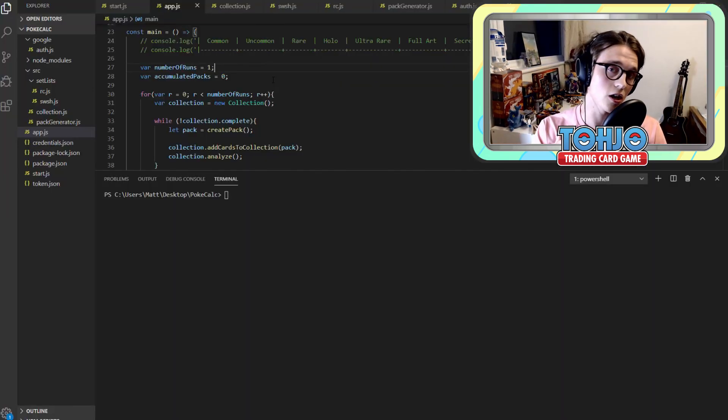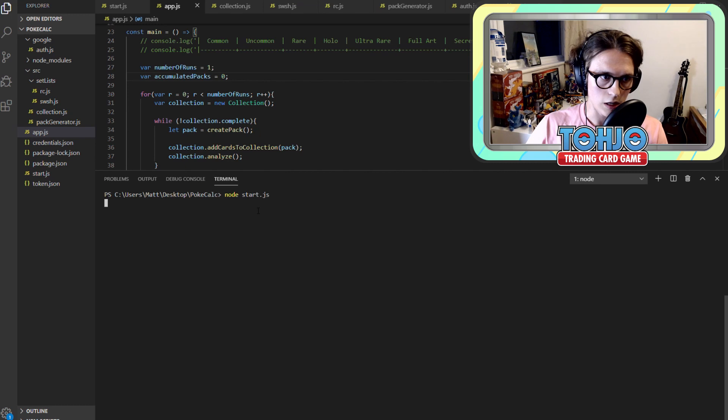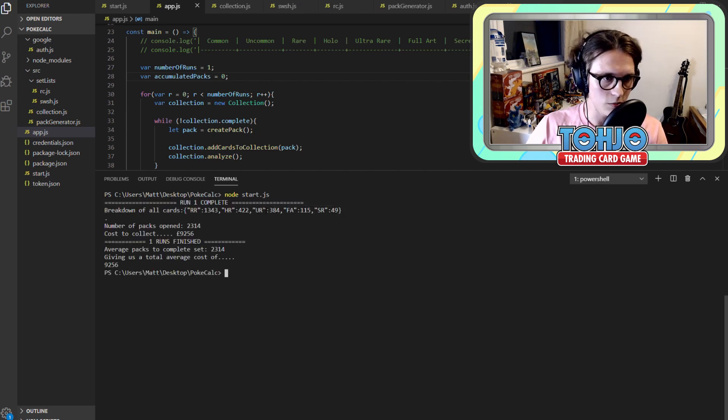What you can see on screen now are some changes I've made to the program — nothing too crazy, just some pretty simple stuff so we can start looping through runs more easily. This variable up here is the number of runs; all we need to do is change that depending on how many times we want to run the program. At the end we'll get average costs and average number of packs to complete the set. Running this for one run, we can see in the terminal that run one has completed: 1,343 regular rares, plus holos, ultra rares, full arts, and secret rares. In that run we opened 2,314 packs, costing £9,256, found by multiplying 2,314 by the £4 recommended retail price for a Rebel Clash pack.